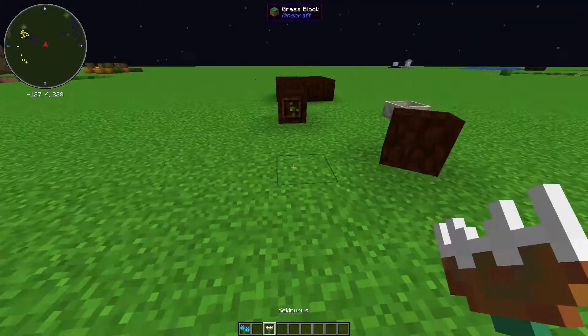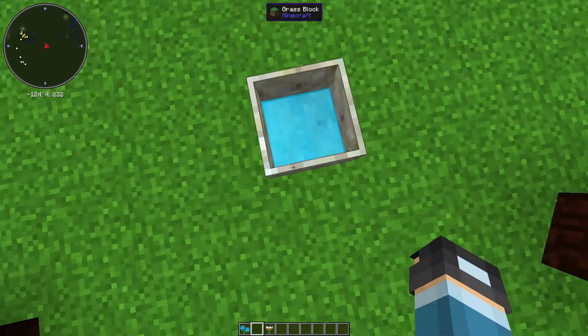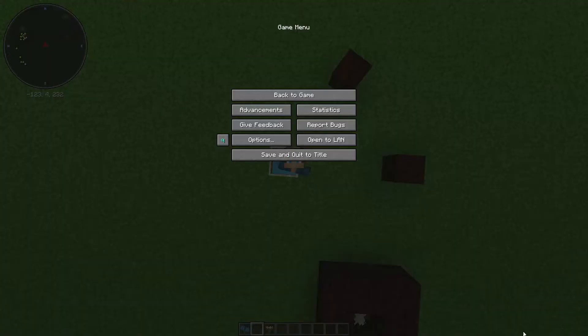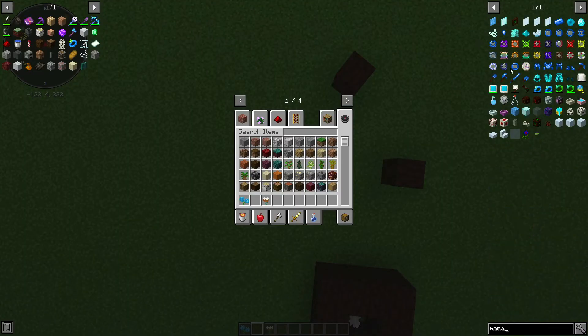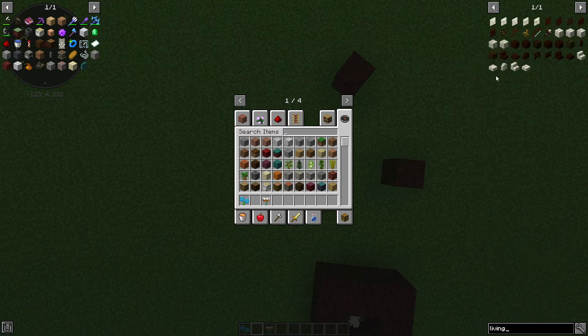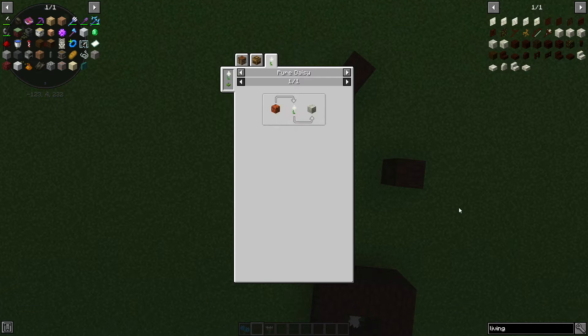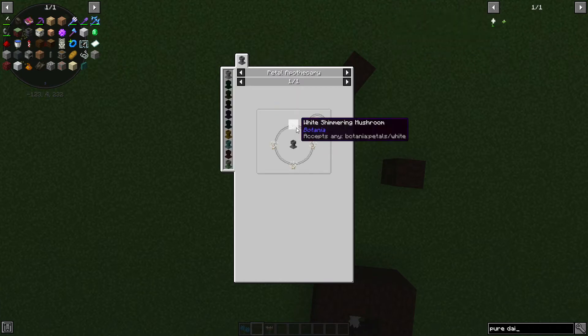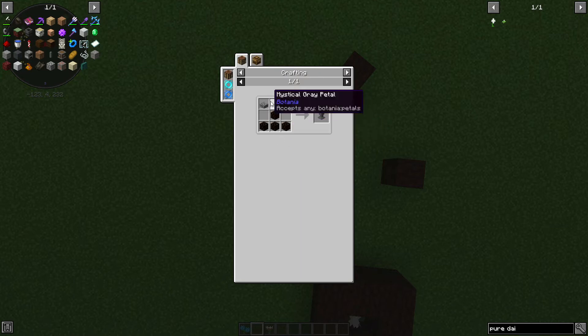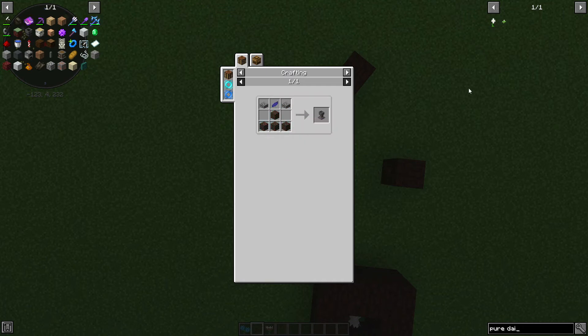Because of these flowers, we need to use them. So how do you make a mana pool? To make a mana pool, you need some living rock. Now, how do you make living rock? It's made from a Pure Daisy. A Pure Daisy is a very simple recipe for early on in the game. It's the petals and this item — a petal apothecary. Sorry for my pronunciation. It looks like a cobblestone block. You need one of any type of petal you want to use, and any type of cobblestone. Simple as that.